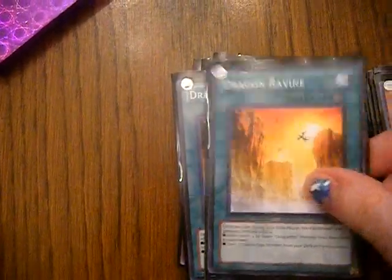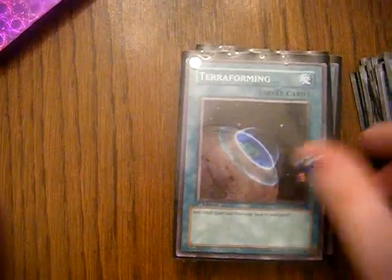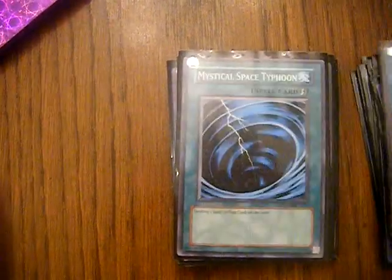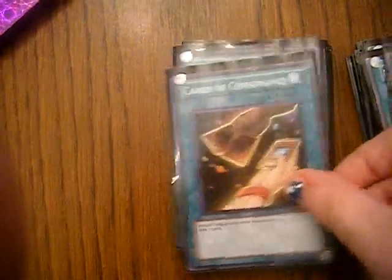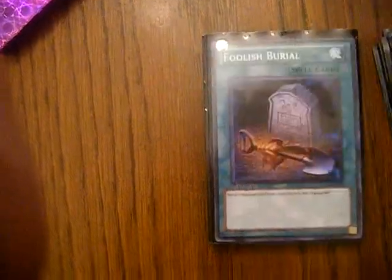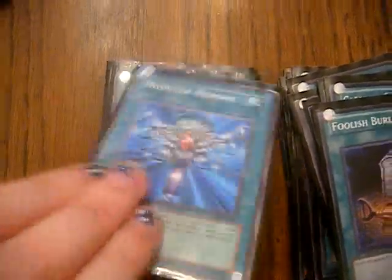As far as the spells, they haven't really changed. Three Dragon Ravine, three Terraforming, two MST, two Cards of Sanctity, Snow at three — you'll see why — one Foolish Burial, one Monster Reborn, and one Book of Moon.